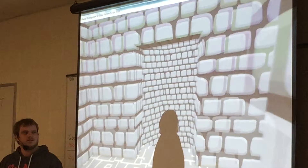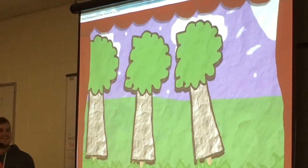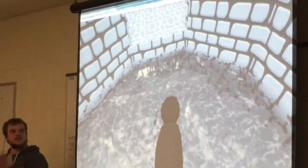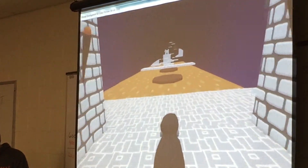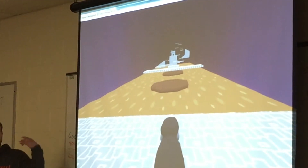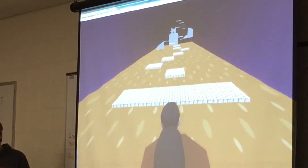This is the final level. As you can see, you fall into the level — I thought that was pretty cool, it's like a part of the whole hub world. Here you've got a mixture of everything you've learned so far: lava, moving platforms, jumping, double jumping, and moving.